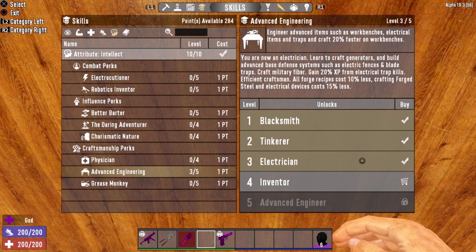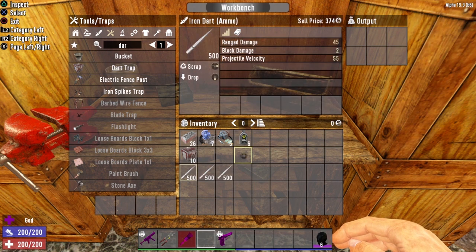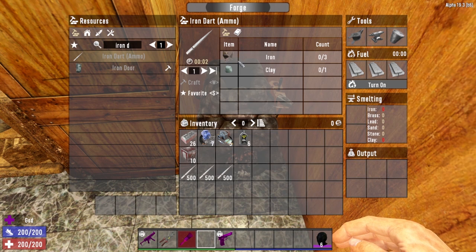The last electrical trap we want to talk about today is the dart trap. Once again, the dart trap can be unlocked at Advanced Engineering level three. In order to craft your dart trap, you're going to need 26 forged iron, seven mechanical parts, five electrical parts, and six oil. Dart traps are a little bit unique because they actually require ammo to be utilized, so you'll also need to craft iron dart ammo. To craft dart ammo, come to your forge — it takes three iron and one clay to produce one iron dart ammo. You will need a lot of ammo, so it is a good idea to keep the iron dart ammo flowing. While it's relatively cheap and fast to make, you will go through a lot of it.